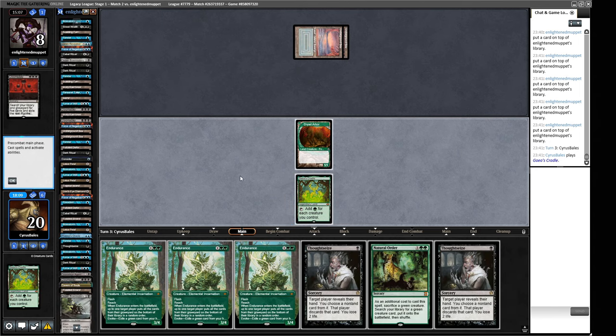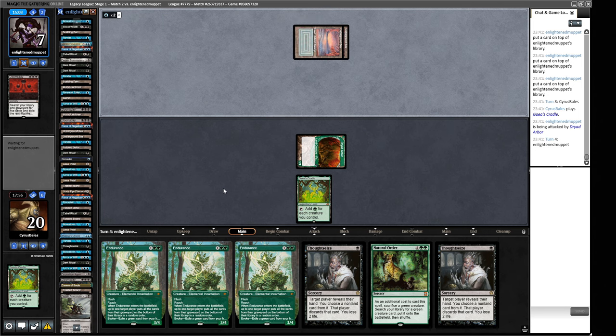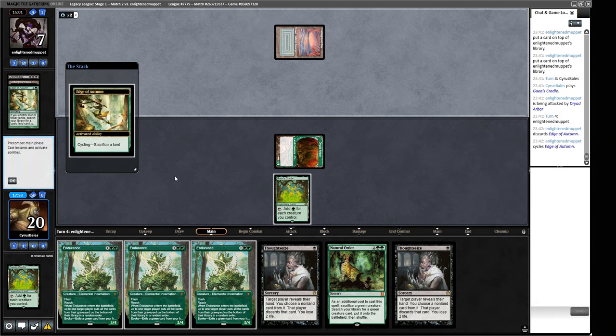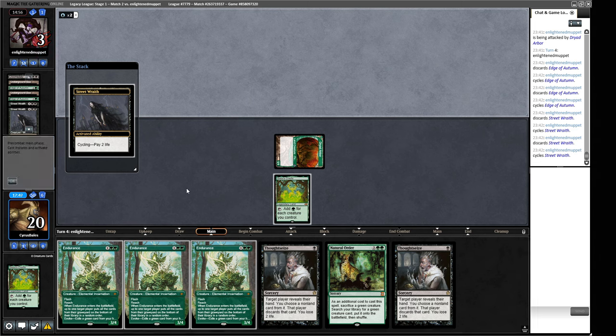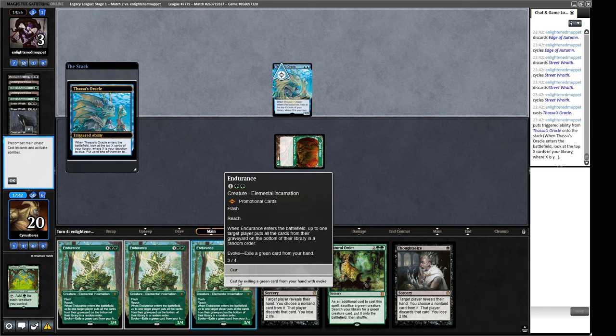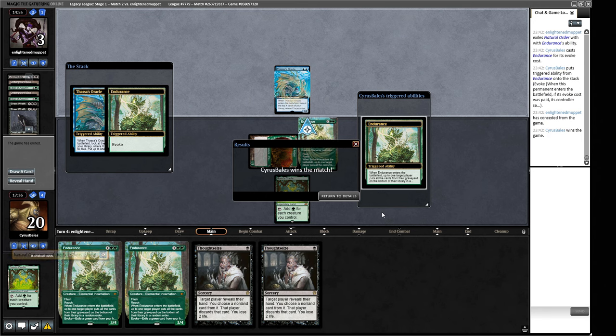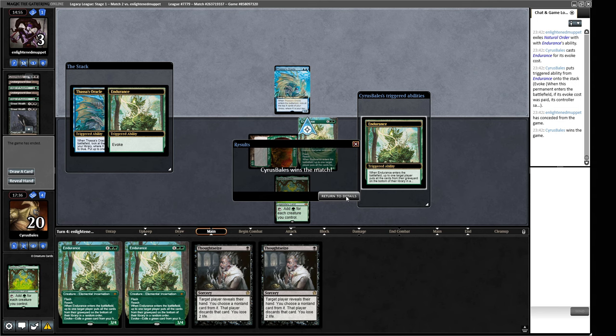We attack with our creature — just trying to get there with our Endurances. They're cycling the Edge of Autumn, cycling another one, cycling the Street Wraith. I think our Endurances are going to win the day for us. We let them put the trigger on the stack and then pitch and cast the Endurance. We managed to get there due to the power of Endurances! I did randomly play out a second Dryad's Cradle we didn't need to. We did have another option of not attacking with the Dryad Arbor and holding up a hard-cast Endurance, but since our Endurance wins the game, our opponent is just going to die to decking. We managed to get a victory there.